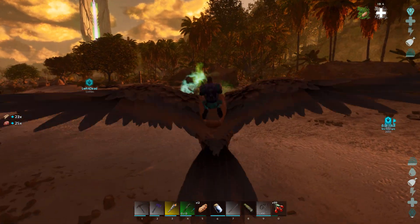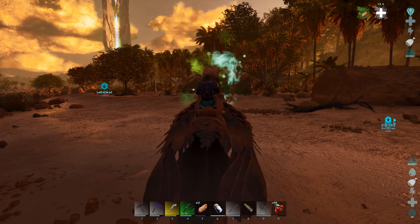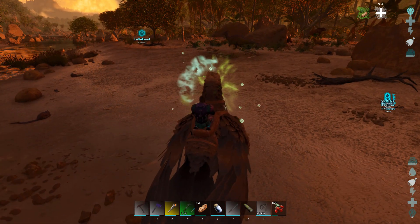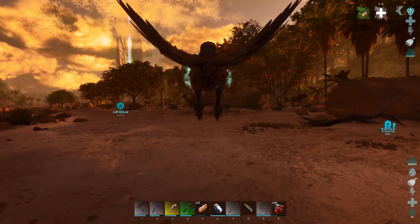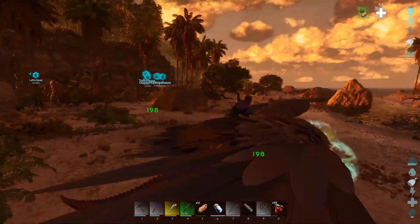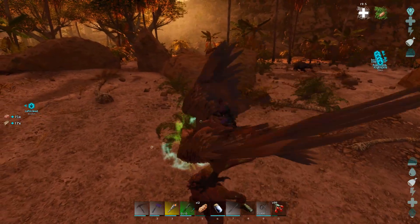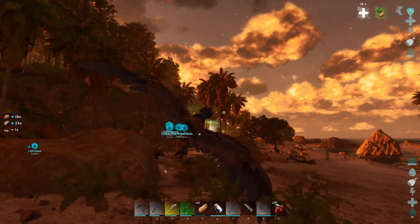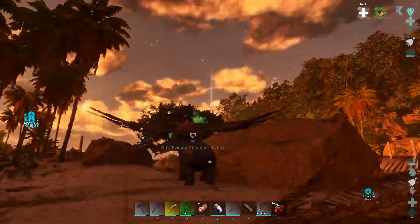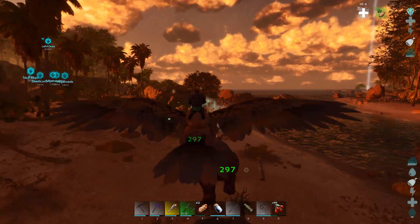Whoops, a parasaur ran right into me while I was killing the dragonflies — those things that start with an M, I just call them dragonflies. They're annoying, usually by the swamp, so I don't know why they're here. They've changed where some stuff spawns in ARK Survival Ascended, so it's a little different. I notice some weird things, like there are a lot of troodons where I'm building, which normally I don't think is typical. There are a lot of bad things up there — troodons, carnos, therizinosaurs, raptors, dillos, triceratops, and stegosauruses.